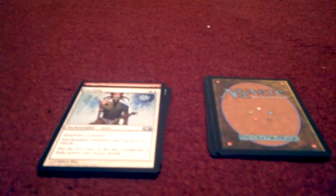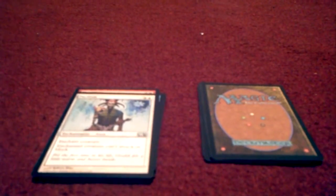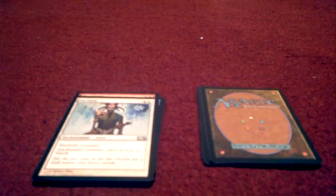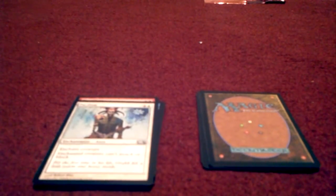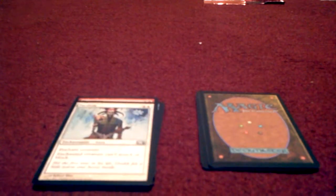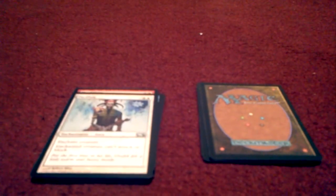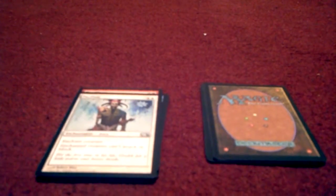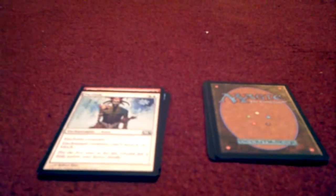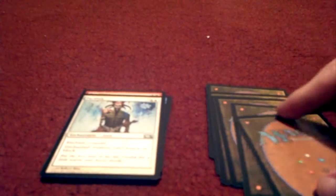Card number nine is Pacifism — one of my favorite enchantments, partly because of the low cost of two, one of which has to be a plains. Enchant creature: the enchanted creature can't attack or block, but annoyingly can still use abilities.